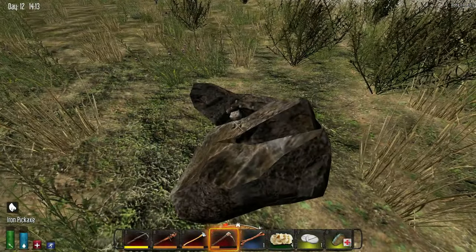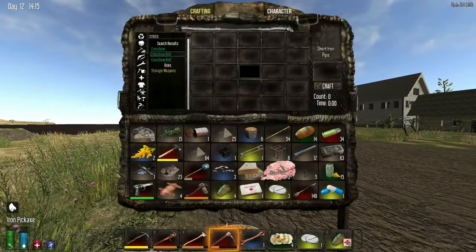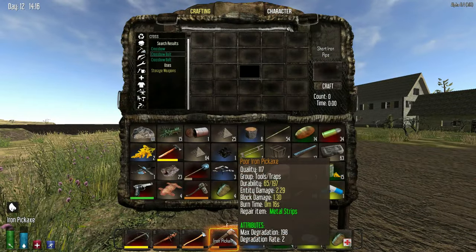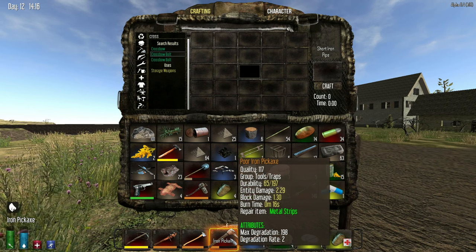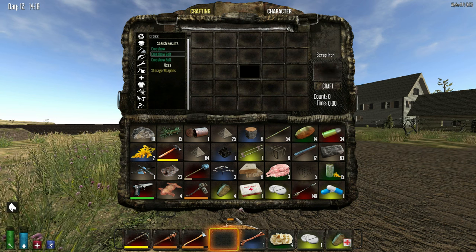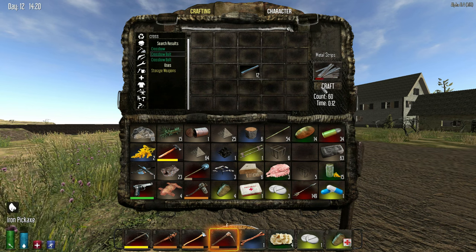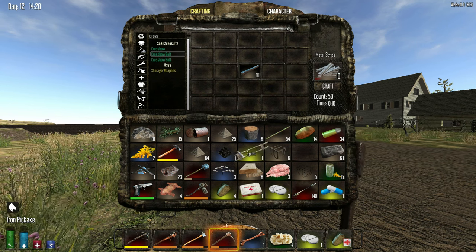This pickaxe I have is actually really good — it's durable, doesn't go down too fast. It was better than what I had before. Mine takes like three hits to knock things down so I'm pretty happy with that.